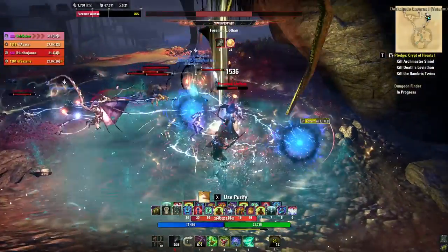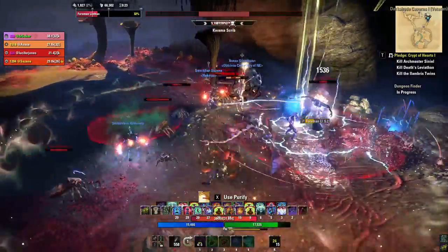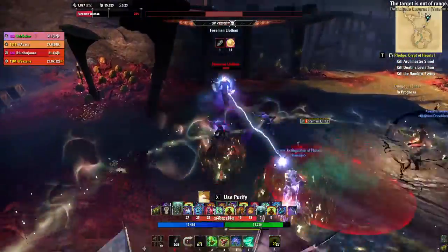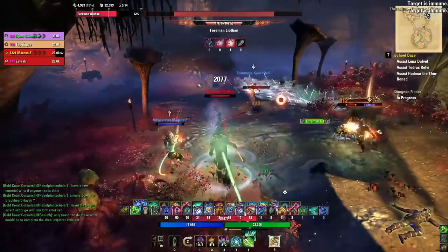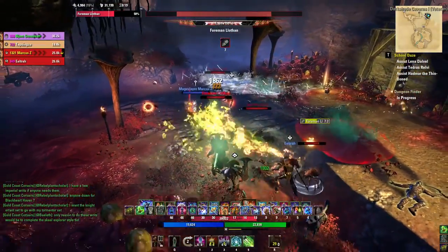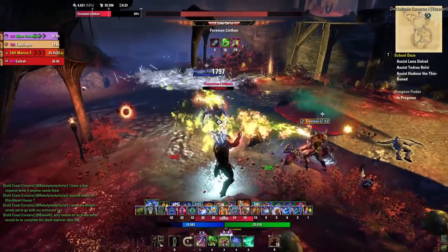He also casts Diversion, which will display a red expanding circle centered on himself. Roll out of this one ASAP because it can be a one-shot for some players. He always runs to a new position after casting this one. He also summons some minor Quamma adds throughout the fight. The tank doesn't necessarily need to pick them all up, but just be aware if someone is being swarmed and you may need to taunt some off. DPS should burn the adds quickly as to not get overwhelmed.